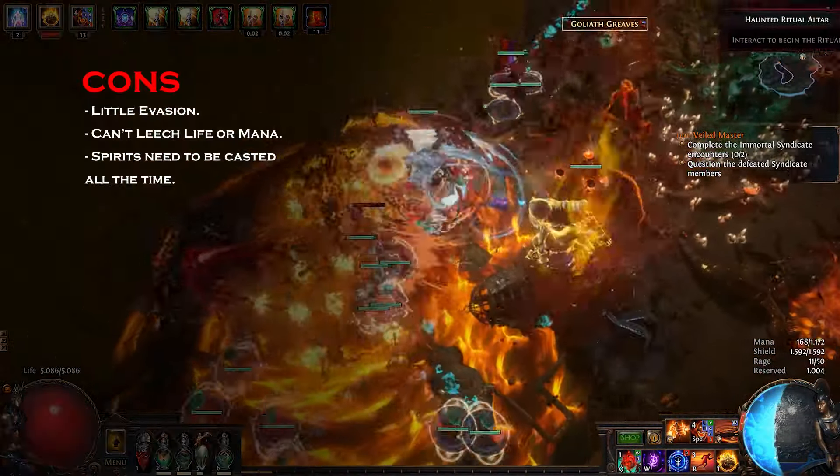You need 4 mandatory unique items for this build. The first is the United in Dream Sword, which grants the Envy Aura for a big amount of chaos damage to our minions and also grants them 60% chance to poison on hit. We also need the Darkness Enthroned Belt, which has 2 Abyss Jewel sockets to achieve 100% chance to poison on our minions. Next we need the Covenant Armor, which grants our Raging Spirits a level 29 Added Chaos Damage support for a lot more chaos damage. Finally we need the Ancient Skull, which grants a huge damage and attack speed boost to our minions.